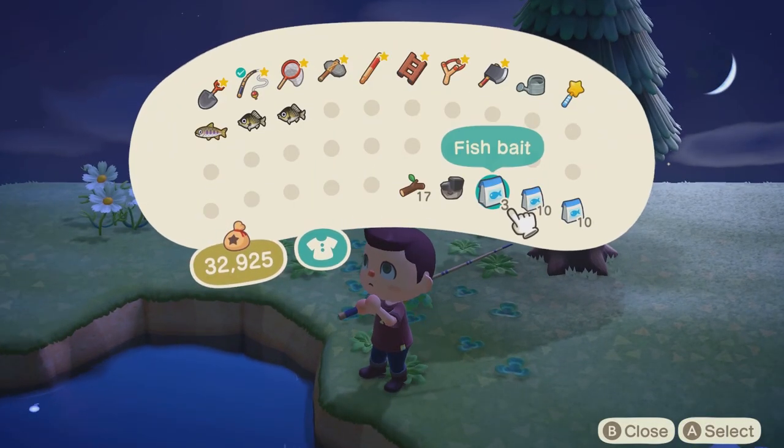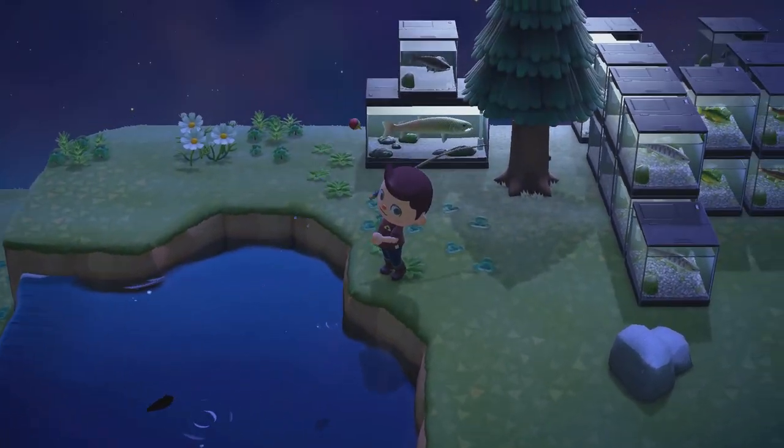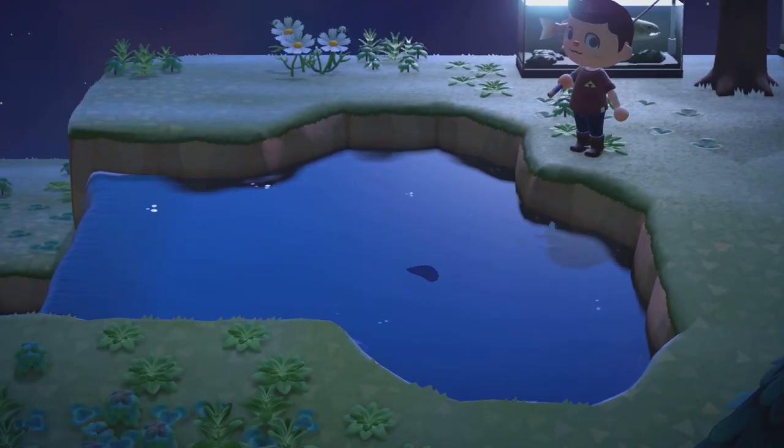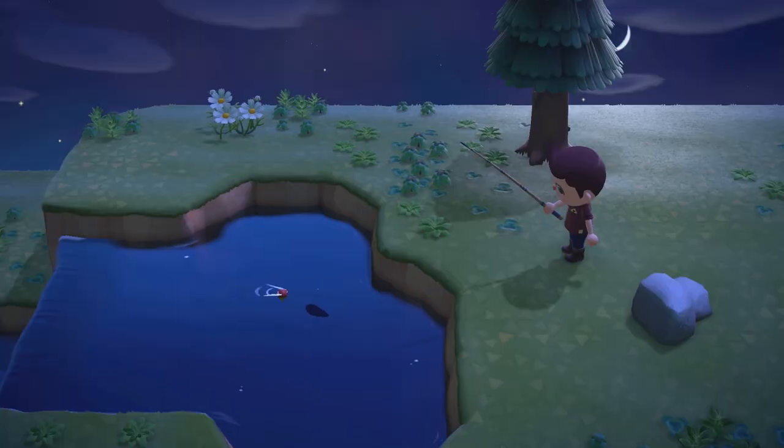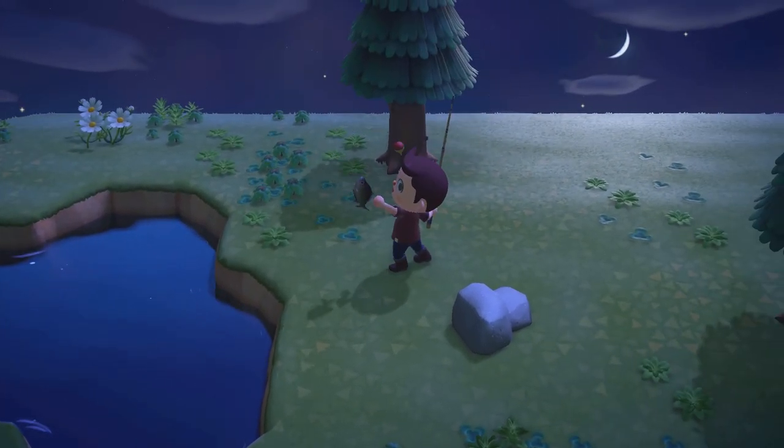Once you get up on the mountain and find a place to fish, whip out some bait and get to it. If you see a shadow that's smaller than the fish you're looking for, just toss in more bait and a new fish will spawn instantly. You don't want to waste your fishing rod's durability on another loach or crucian carp if you can help it.